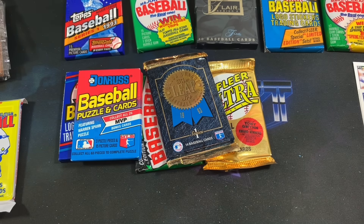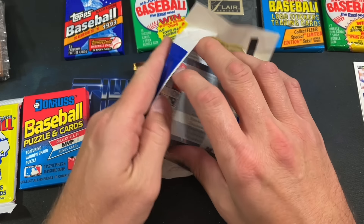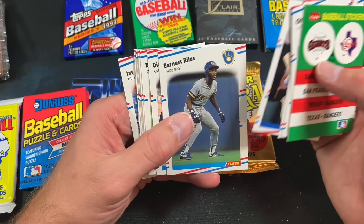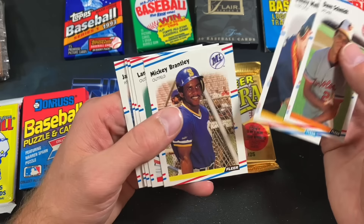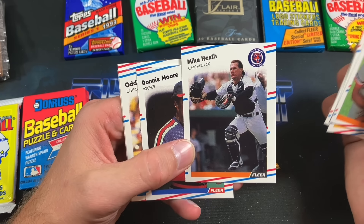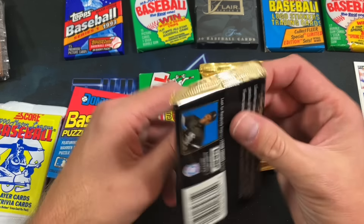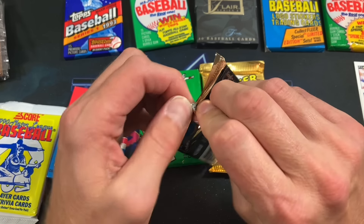Let's do 88 Fleer — bouncing all around, cutting those rack packs after these ones, and then we'll go to the other, more premium packs. Ernest Riles, Edgar Martinez rookie in here? Or Tom Glavine? Or Mark Grace? Or Matt Williams? Mike Heath with that slick-back sleazy-looking hair. Nothing really too notable in that pack.